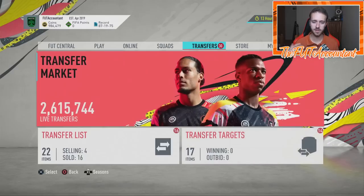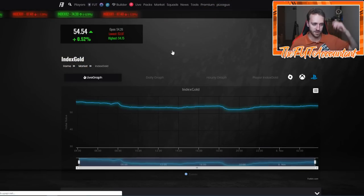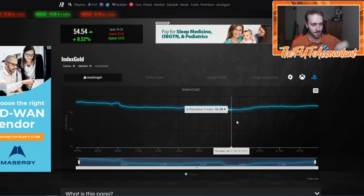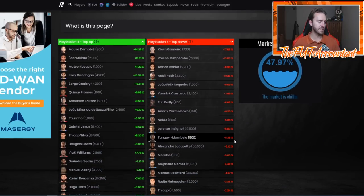Looking at the Foot gold index to see how the market is doing: rewards happened, the market dipped and slowly rose back up during the day. A lot of the meta stuff we invested in to flip for weekly rewards stayed stagnant or even went down — a lot of people broke even or lost coins on tax today from Thursday flipping, which doesn't happen very often. People knew this promo was coming and anticipated it, and the repeatable SBC probably had something to do with it too.